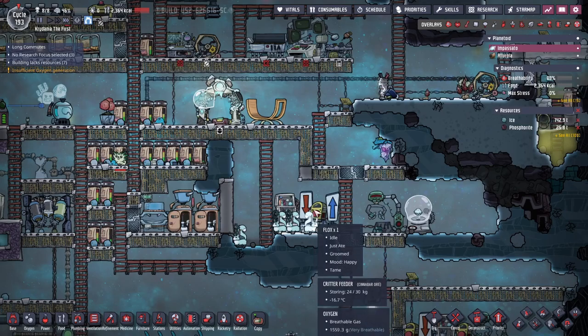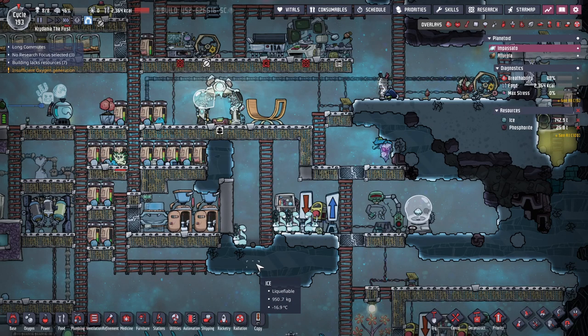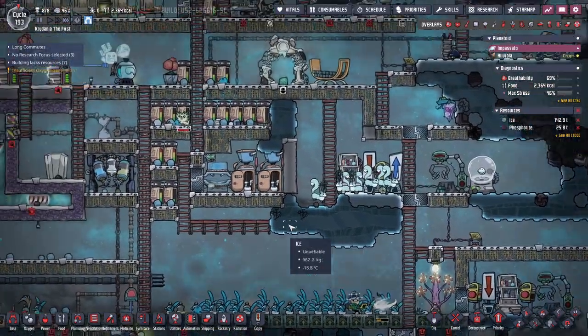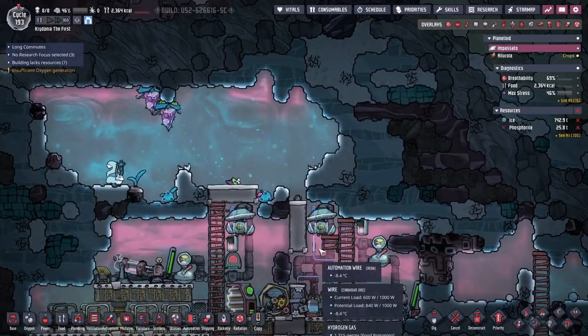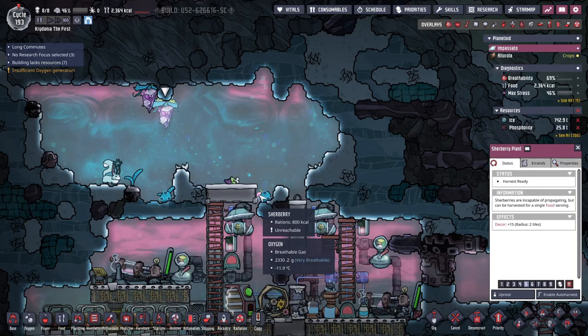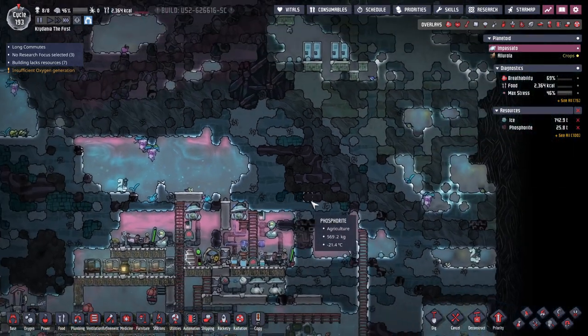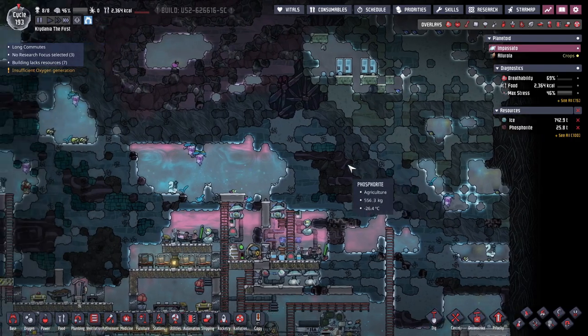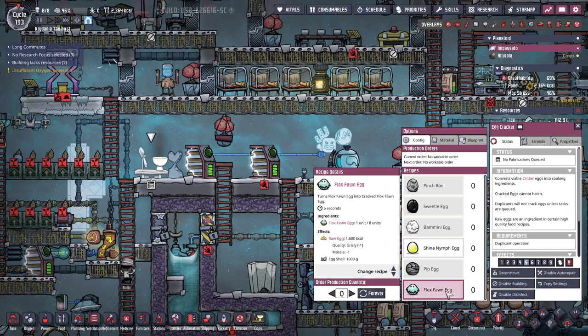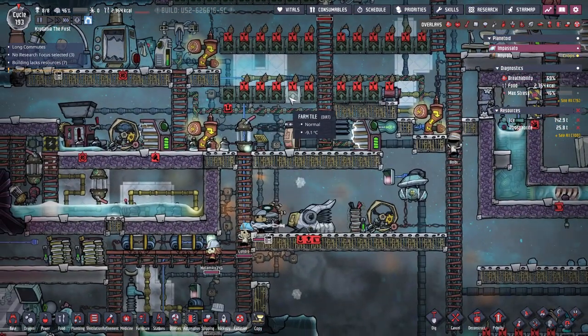So what we're going to have to do is potentially break into some new areas — there's some meat in here and sherberries. I could also make some omelets. Shine nymph eggs don't count for much, so why don't we do seven of those. We also lost some phloxes, and I need to cool this area off ASAP.